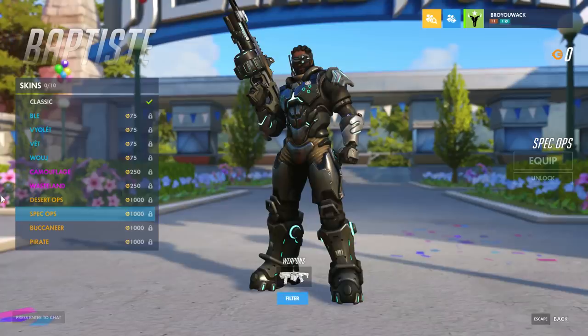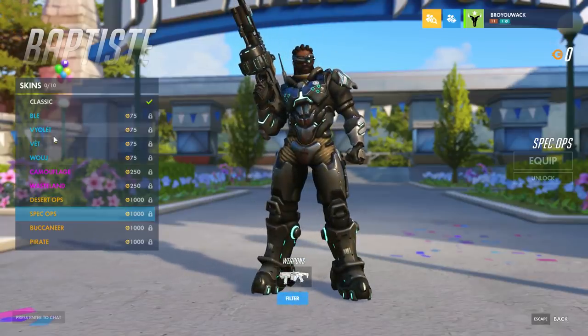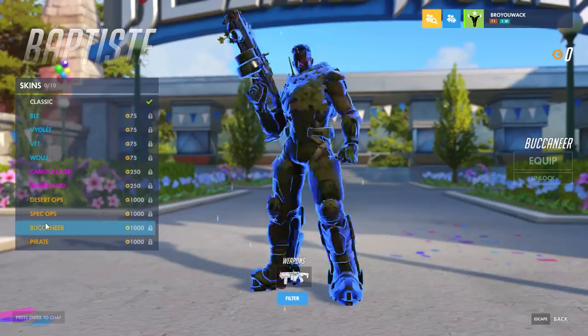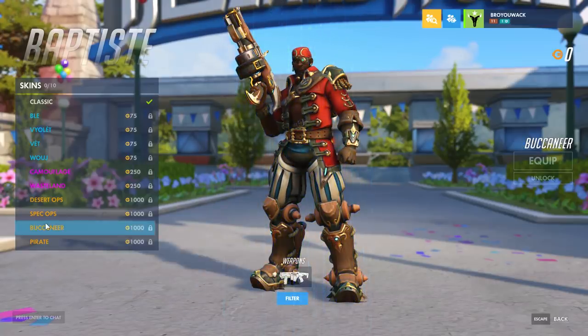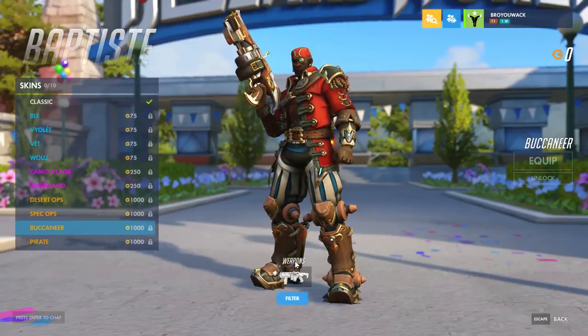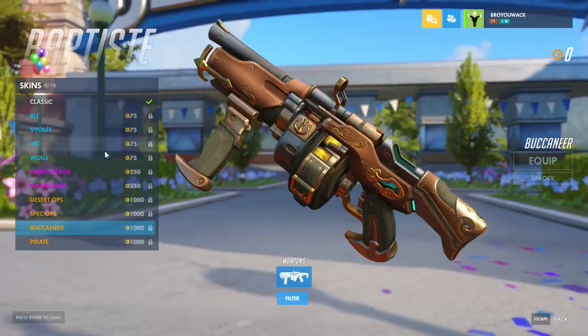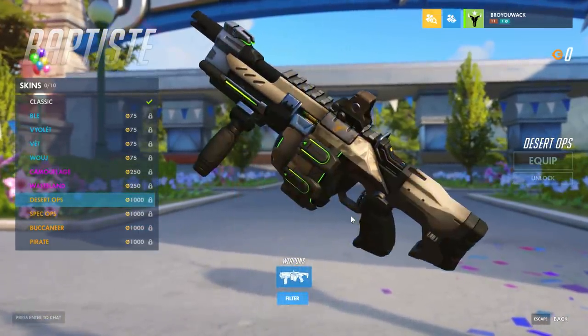And then we have Spec Ops. Yeah, this looks straight out of Black Ops 3 - that's the only futuristic Call of Duty-like game I can think of. But it looks pretty good, still not camouflage but a little bit better. Buccaneer - this was announced last night. Don't know what it is with all the pirate skins now: they have Ana, Torbjorn, Roadhog - so many pirate skins. Let's go back real quick to look at the guns too.